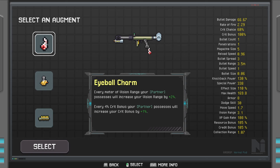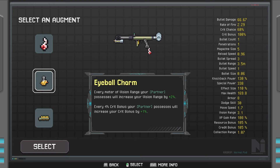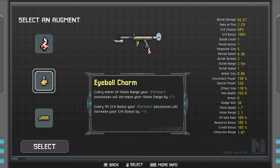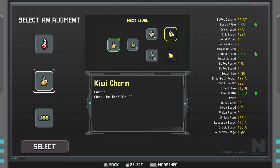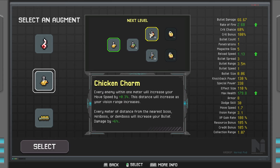We do get different charms here — we get the eyeball charm or we get the ducky charm. I'm going to go with the ducky charm. Eyeball charm is cool, but we don't have a lot of vision range. This says every meter of vision range your partner possesses will increase your vision range by 2%, and every 4% crit bonus your partner possesses it will increase your crit bonus. We don't have these ones unlocked yet. We get the chicken charm or the kestrel — chicken charm is every enemy within one meter will increase your movement speed.